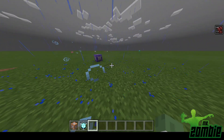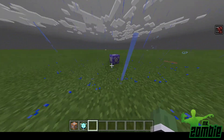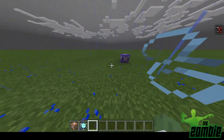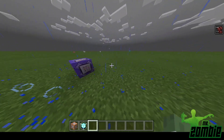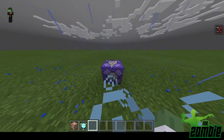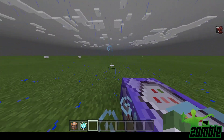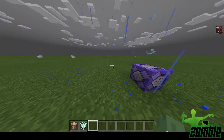Command blocks tend to have a short range when there's fewer players in the game or around the chunk where the command block is. So I'm going to show you an example. Command blocks right here — it's giving me 10 times speed.